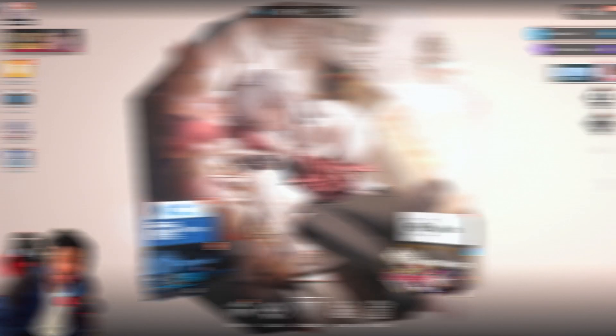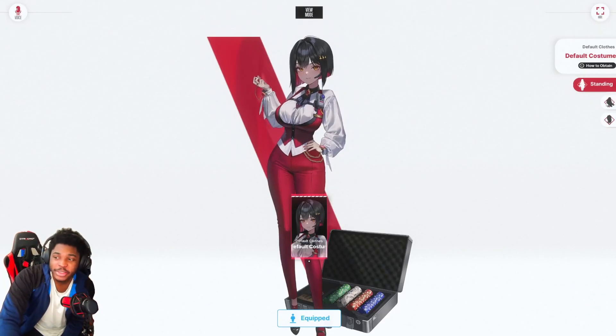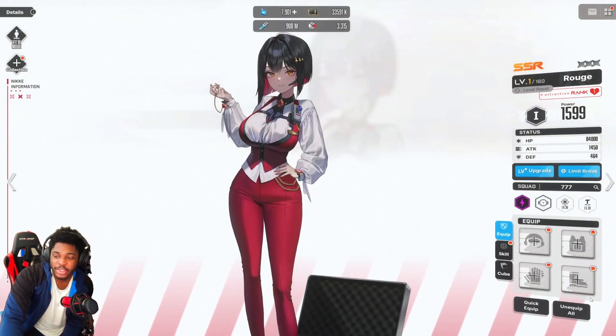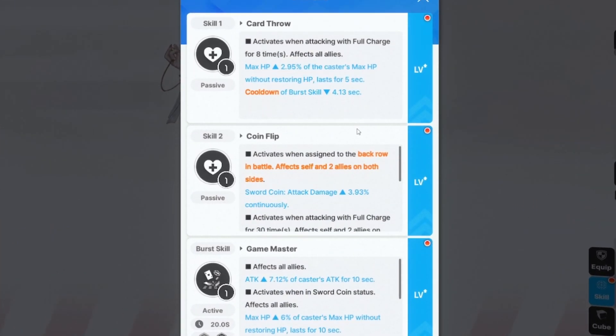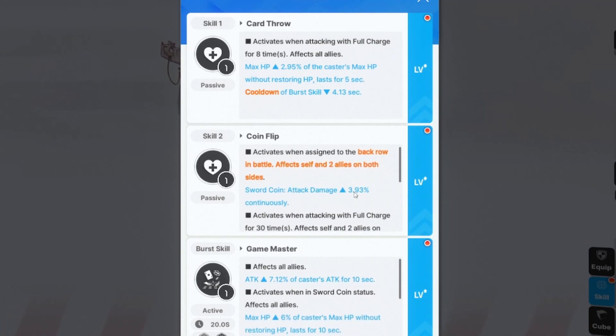Let's look at her kit. She has three skills and some of them are long because they have different effects. The first one is Card Throw - when attacking with four charges eight times, allies' max speed is up 2.95% of the caster's max HP without restoring HP, lasting five seconds, and the cooldown of burst skill is down by 4.13 seconds. You'll probably want charge speed on her, maybe the charge speed cube, so she can do her charges faster.